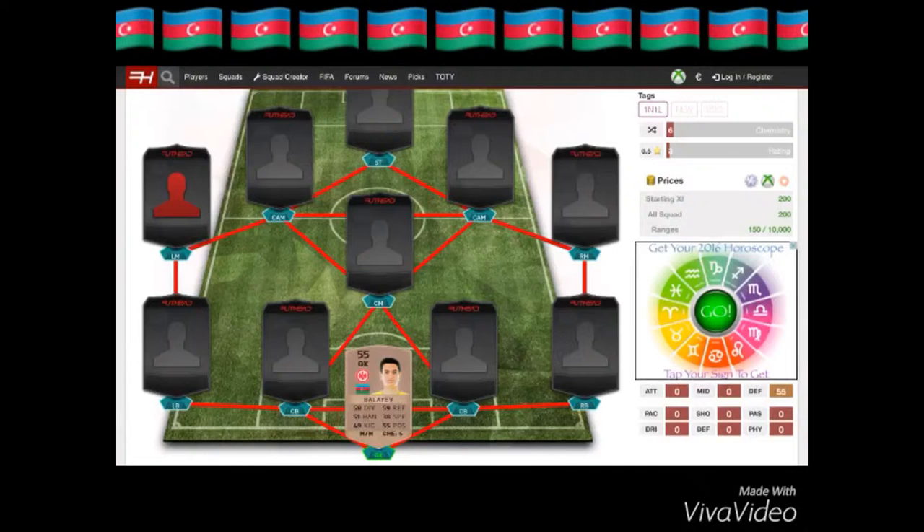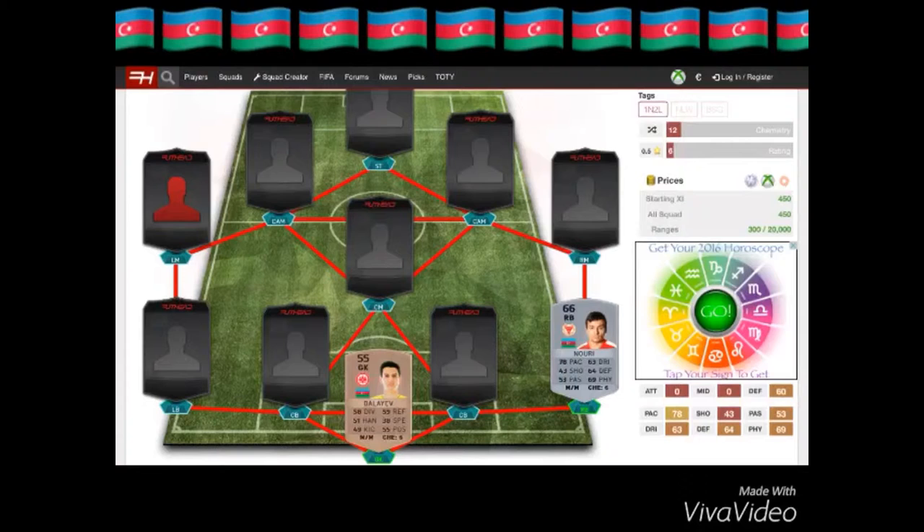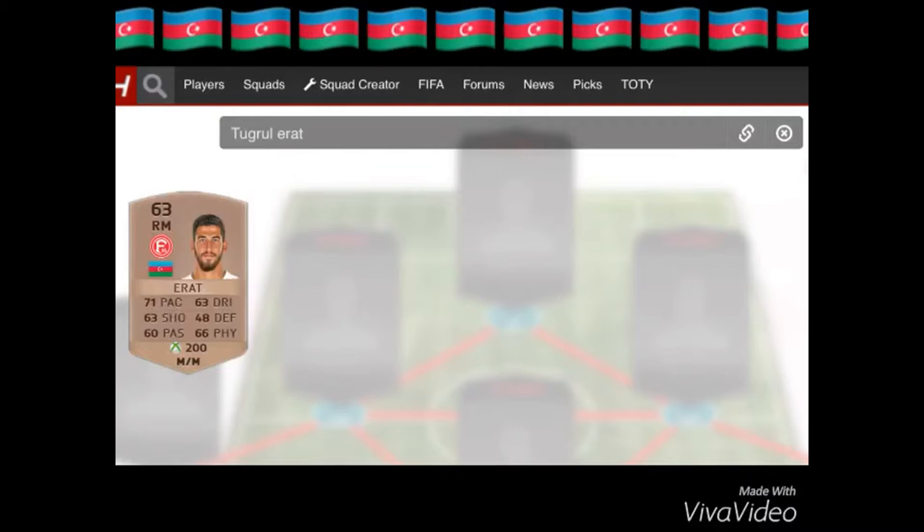We're going to move to our right back, who is Emi Nuri, a 66-rated right back. He has 78 pace and 69 physicals, which is not bad. He plays for Kalmar FF. He's 66-rated and non-rare. The team is pretty cheap if you'd like to fill it out with players that link up with them.